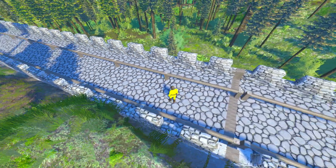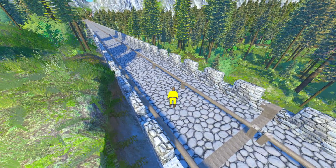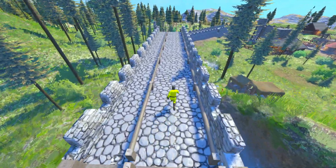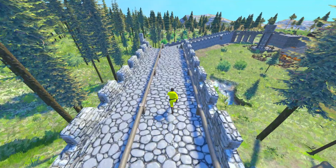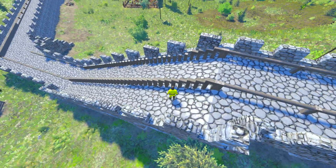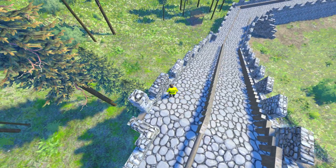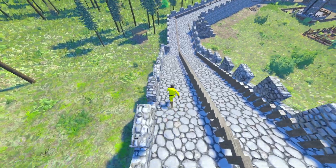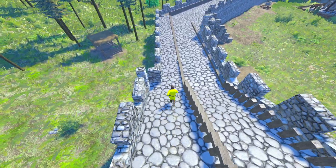I made another change to the bridge - I started adding these round timbers which are three blocks high, and I added these ledges with battlements on the left, so now I've got room to maneuver. Here I had to replace with the normal ramp and add a full ramp with the battlement on the side. It's a little wider on the ramp; I just couldn't figure out a better way to do it.